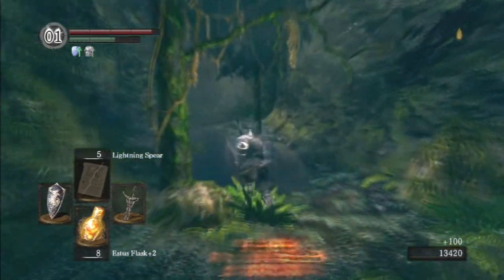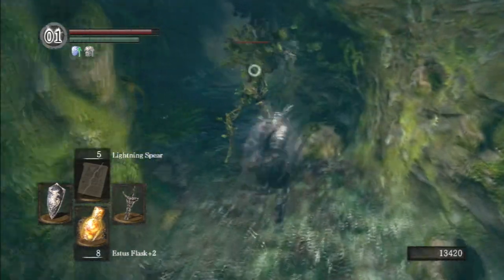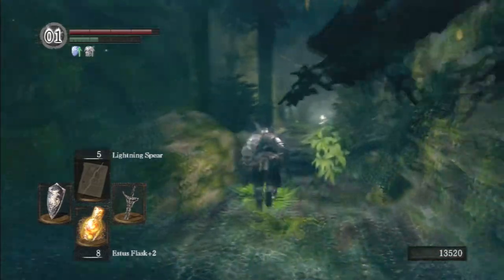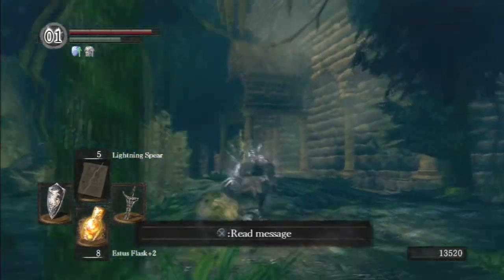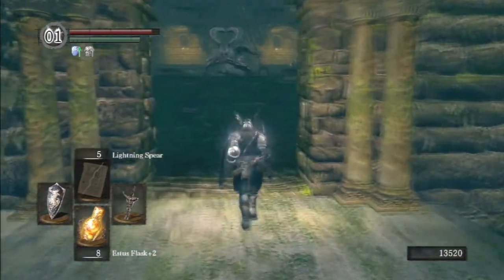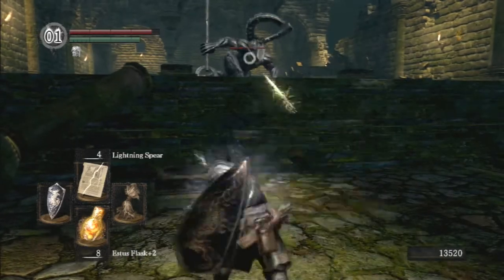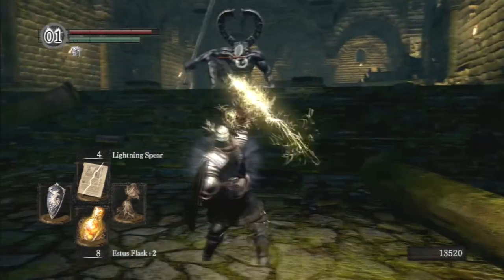We are now done with Darkroot Garden for the time being. Coming down this path will lead you back to the Undead Parish, which also means it leads you back to the Titanite Demon. He's not very strong, especially with lightning spear - he's kind of trivial to fight. Do watch out though, he can do long-range attacks and he can do a jumping attack.